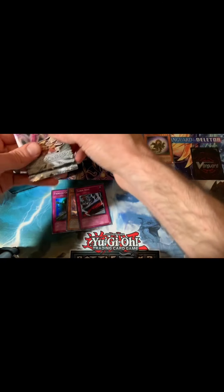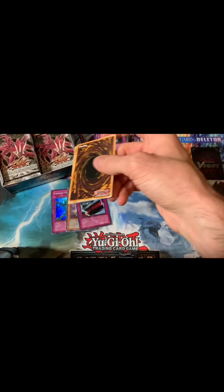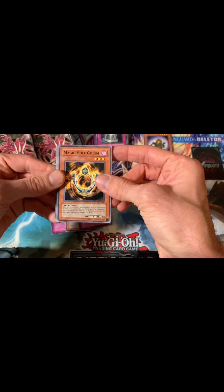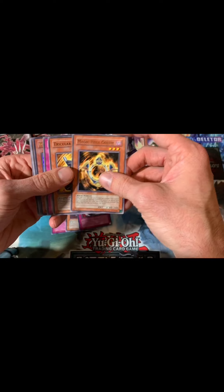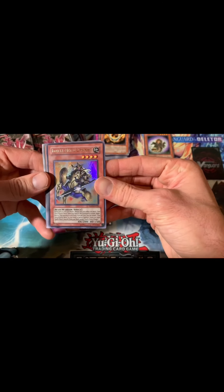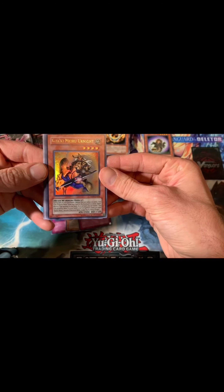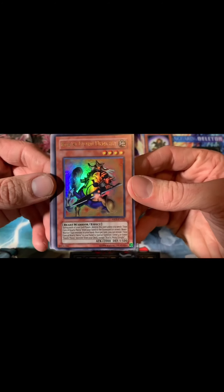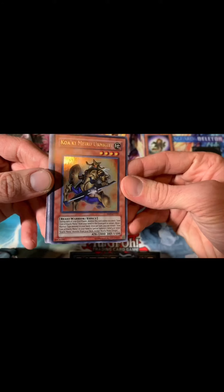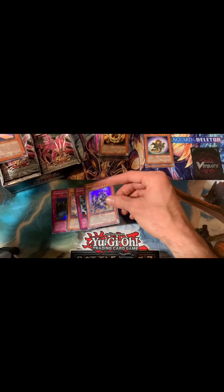I do not remember that card at all. These are kind of stuck together so it's kind of hard to sift through them. Oh nice — we got our Ultra Rare: Koa'ki Meiru Urnight. Pretty good card actually for the Koa'ki Meiru archetype. I really like that card — it looks cool. Beast Warrior, so you can search him with Tanki. He's a good one, I like that.